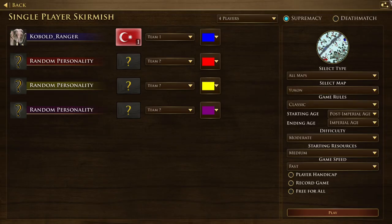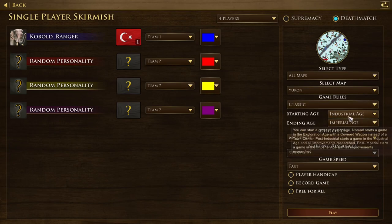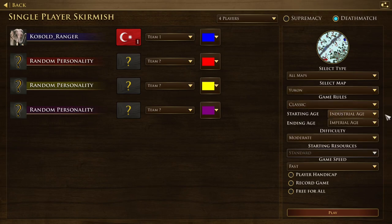For the first challenge, play in deathmatch mode because you'll get more resources. You start with like 20k of each resource. Just put it in industrial age so you can get all the upgrades and villager shipments. Your opponents won't be overpowered because their units won't be really upgraded. So yeah, this is probably the best — put it in industrial.